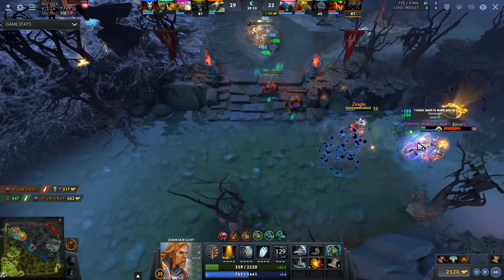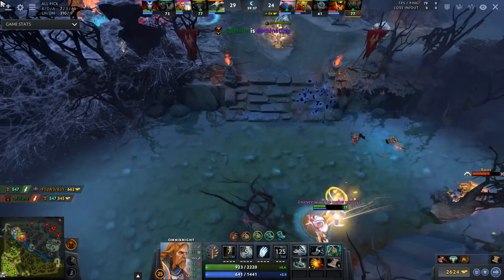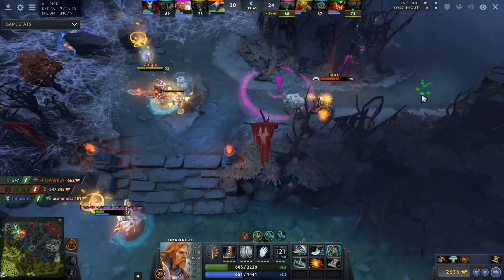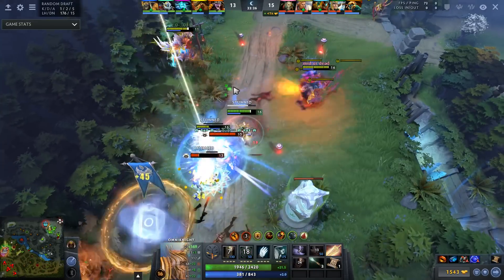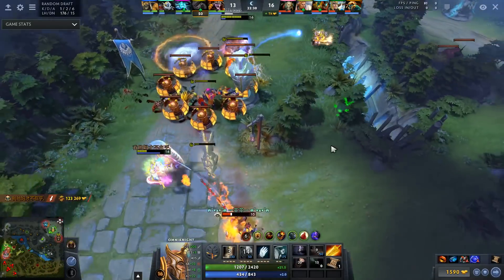Omni Knight is a hero that naturally wants to stay behind and save his teammates. Ideally, you want to be the last person to die in a teamfight, as if you're alive you can always be turning the fight around. This is why the Radiance build is not so reliable — if you go for it, it means that you have to be in the front lines just to make use of it and get value. If you stay behind, you have no items to help your team with, only your spells.